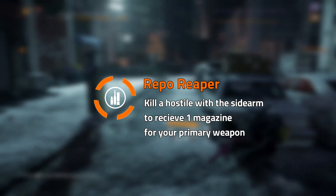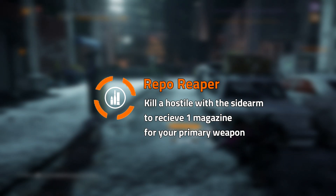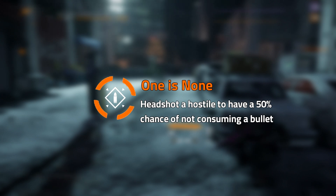Reaper: kill a hostile with a sidearm to receive one magazine for your primary weapon. Definitely a favorite and will get you out of tough situations. And the final talent in the security wing is called One Is None, and it allows you to headshot a hostile to have a 50% chance of not consuming a bullet.